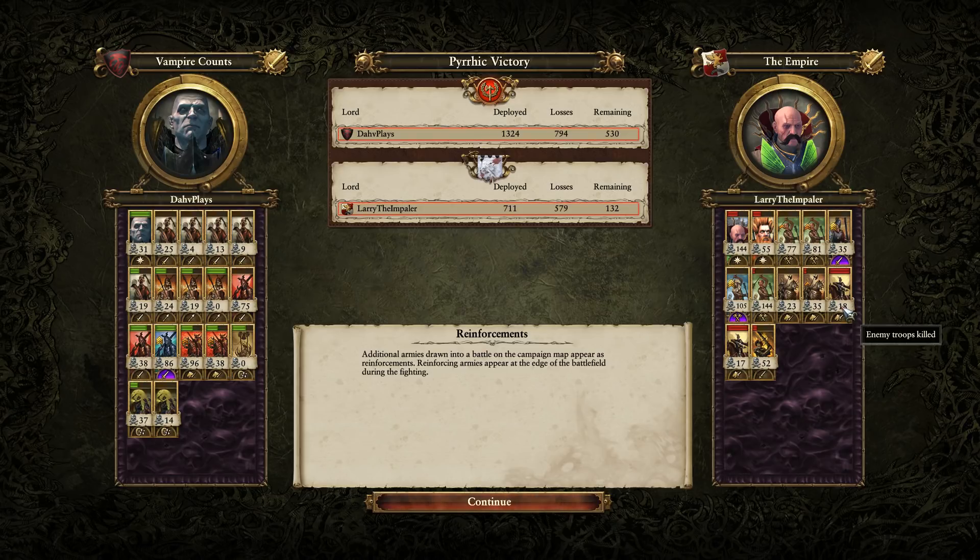Outriders are decent here — I might even swap them out for Pistoliers just to go a little wider and cheaper. Some State Troop Spearmen to help support against the Blood Knights would also be very helpful. This is definitely a tough matchup for the Empire — one of the tougher matchups — because the Vampire Counts are very good at shutting down ranged units. The Demigryph Knights did well, but they got bogged down. I think it was a tactical mistake — if he had kept them out a little longer and pulled back after the first Black Coach went down, he could have tried to get a more favorable engagement on the Blood Knights rather than being surrounded and ground down. Getting that rear charge with the Blood Knights was super backbreaking.